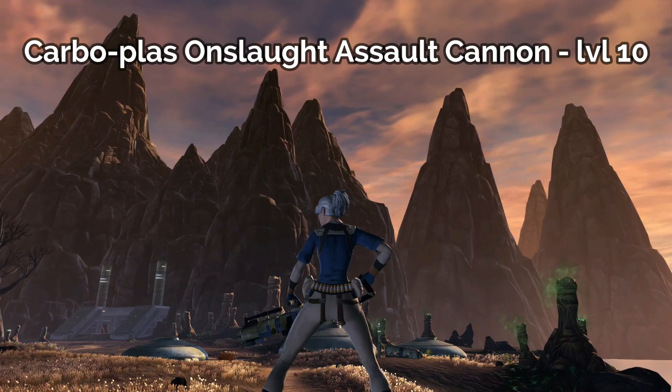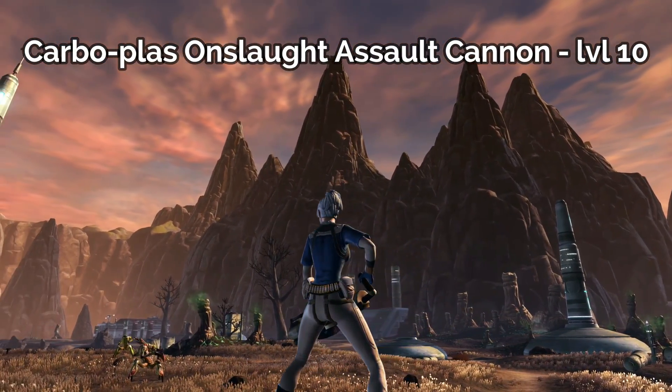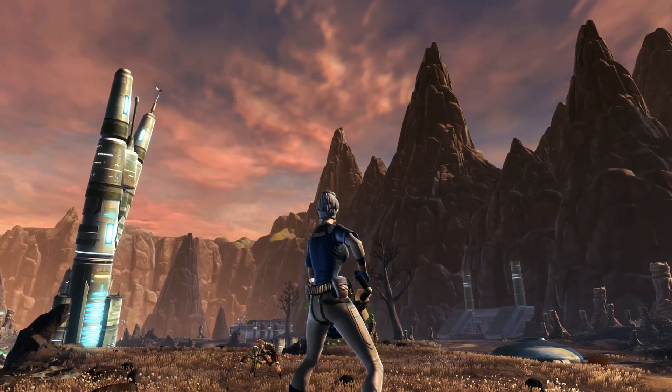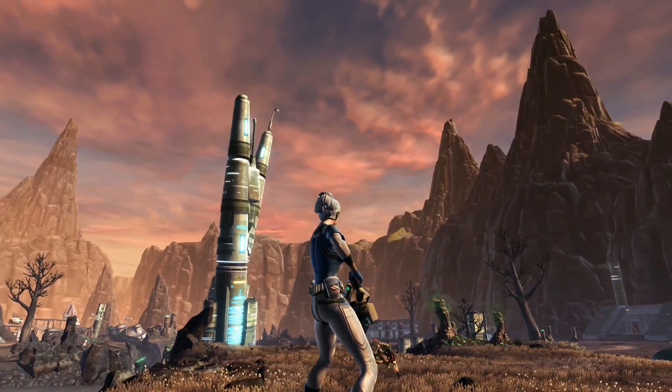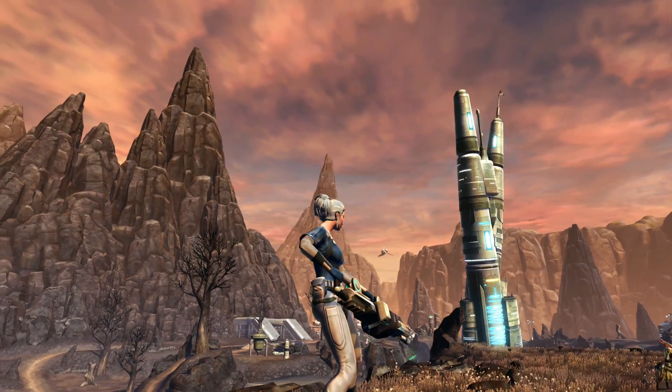The ninth weapon that you can craft for yourself is the Glass Steel Onslaught Assault Cannon for level 61. This assault cannon has kind of a goldish tone to it, and it's got some really nice lighting around the top — kind of an aqua blue color.